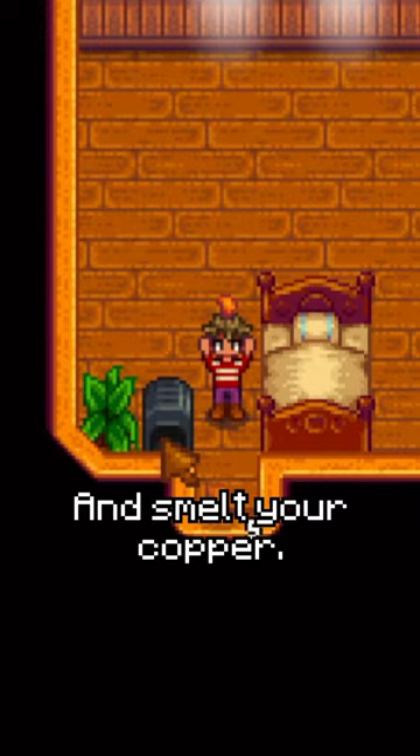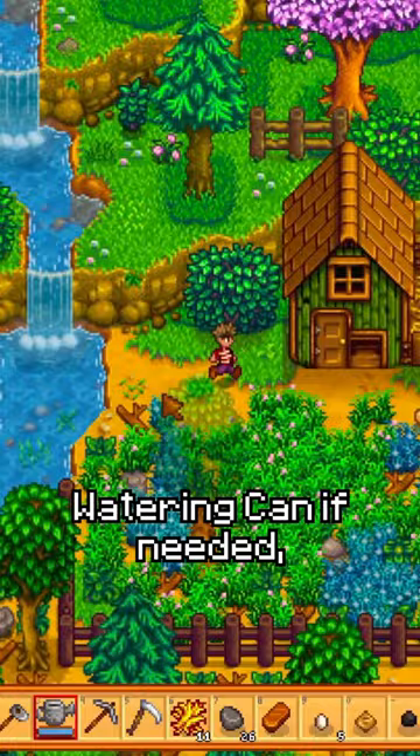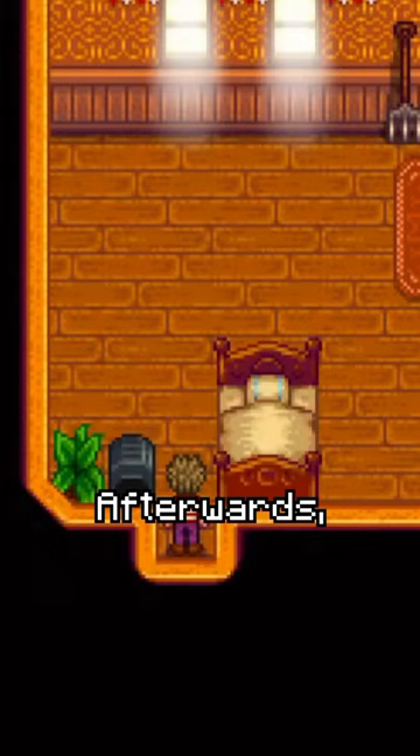Craft your furnace and smelt your copper. On the 13th of spring, go out and water your kale again. Go over to your coop and collect your eggs, fill up your watering can if needed, and chop a tree for the 15 wood. Make sure to grab your copper bar. Afterwards, go to sleep for more rain.